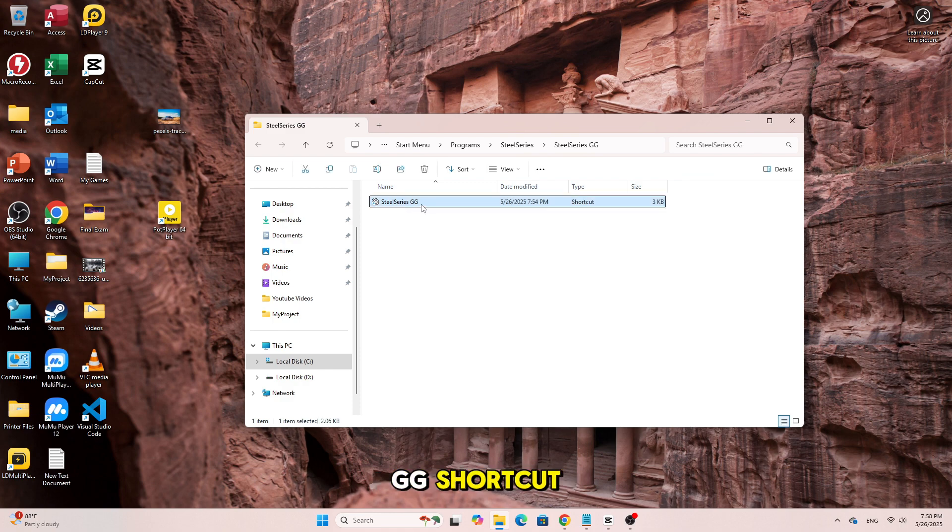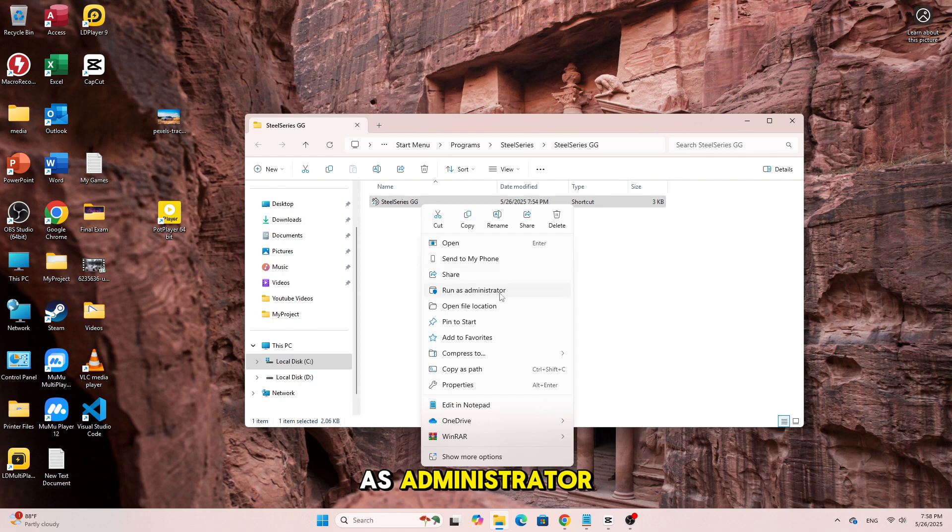Right-click on the SteelSeries GG shortcut and choose Run as Administrator. Sometimes permission issues can block the app from opening, and this simple step can fix it instantly.